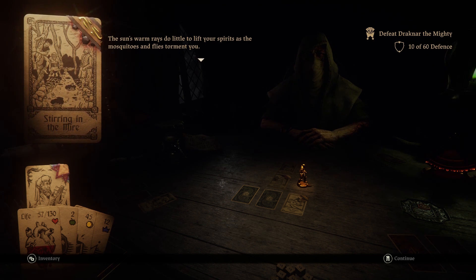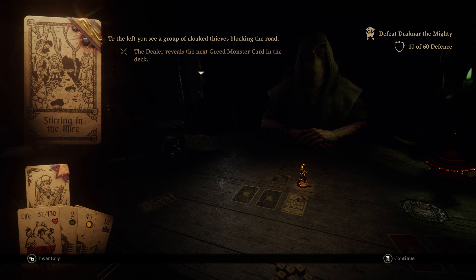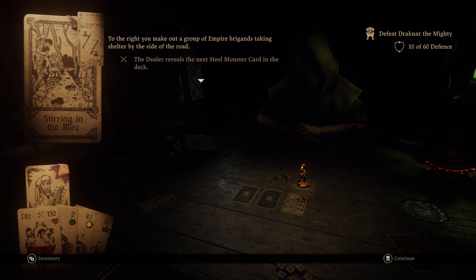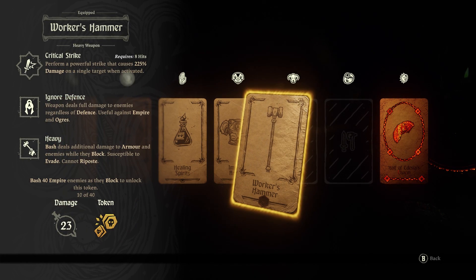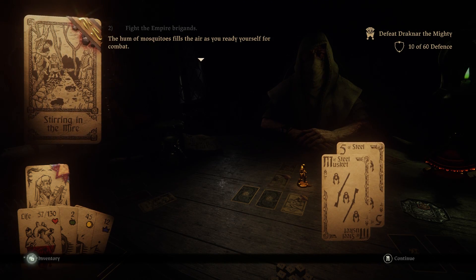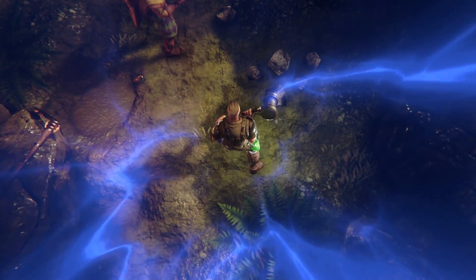The sun's warm rays do little to lift your spirits as the mosquitoes and flies torment you. To avoid the swelling bogs, you press onto higher ground and happen upon an old road through the marshland. To the left, you see a group of cloaked thieves blocking the road - Five of Greed and Silencer of Greed. To the right, you make out a group of empire brigands - Musket of Steel and Five of Steel, these are really good. It'll be empire - ten of forty blocked so far, not bad. Empire brigands it is. We will be taking on the musketeers first, wipe them out, then we can work on the others.